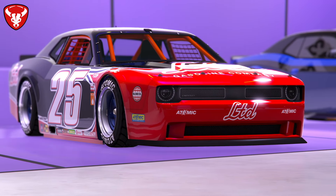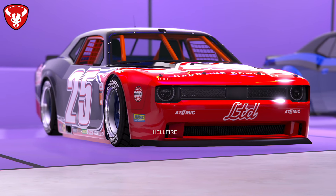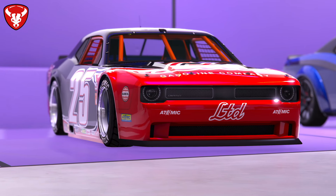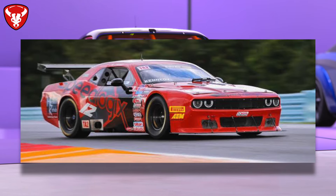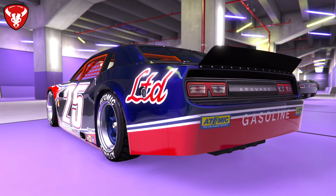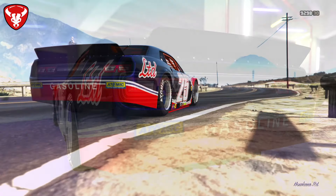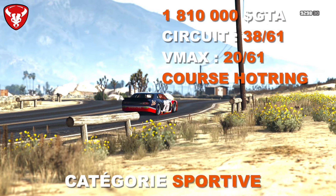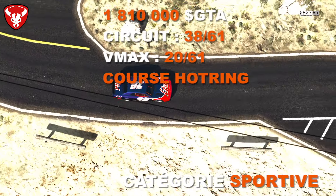La Bravado Hotring Hellfire est une vraie voiture de course, basée sur la Gauntlet Hellfire mais en version course — la Challenger SRT TA2, une version de course de la Challenger aux États-Unis. Elle fait partie des 3 véhicules utilisables en course Hotring avec la Sabre et l'Everon. Elle coûte 1 810 000 $. En performance catégorie sportive : 38ème sur 61 sur circuit et 20ème sur 61 en VMAX.